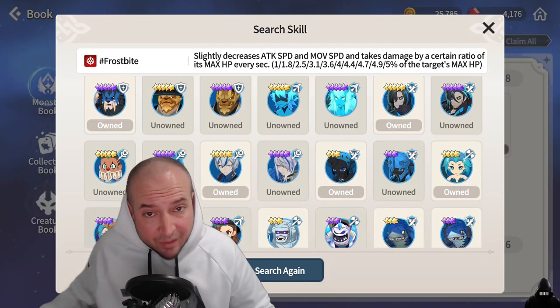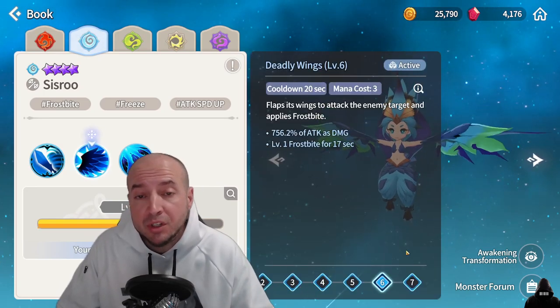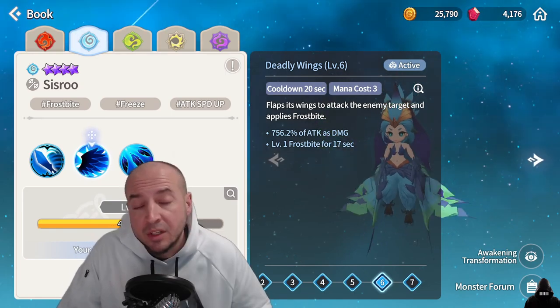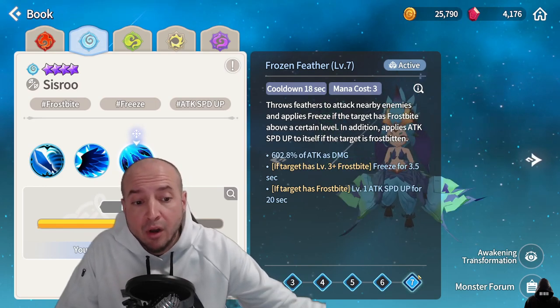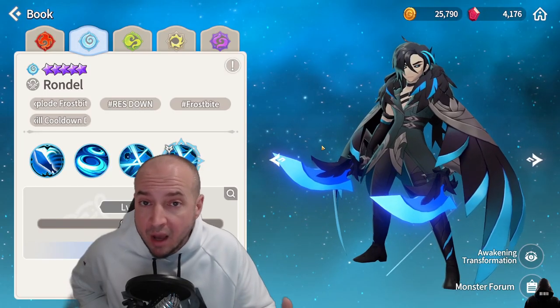For frostbite, the best free-to-play unit is Water Harpoon Cicero. On her skill two she has a mana cost of three and can apply frostbite, so you can spam that. You don't need her on soul link — she's great off soul link because her third skill, if the target has frostbite, increases her attack speed, which benefits her basic attack that has a chance to apply an extra frostbite.